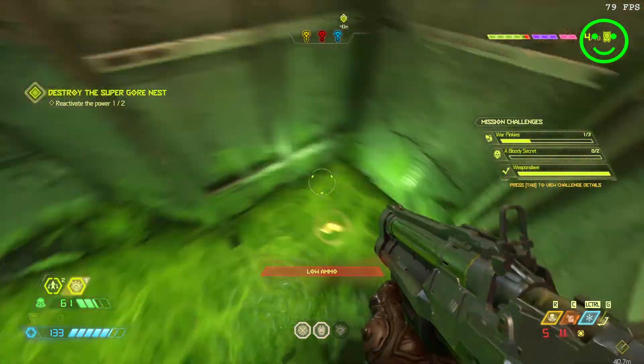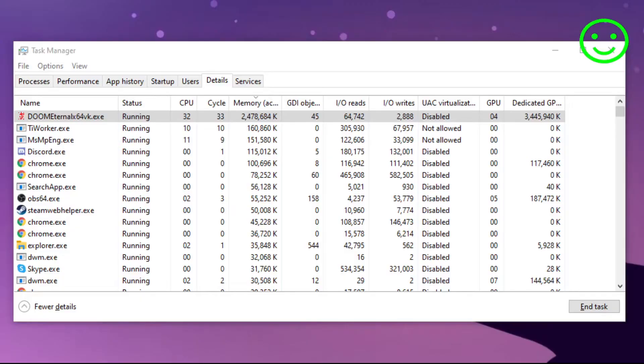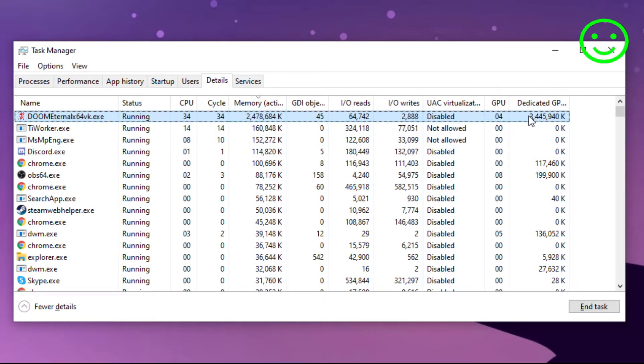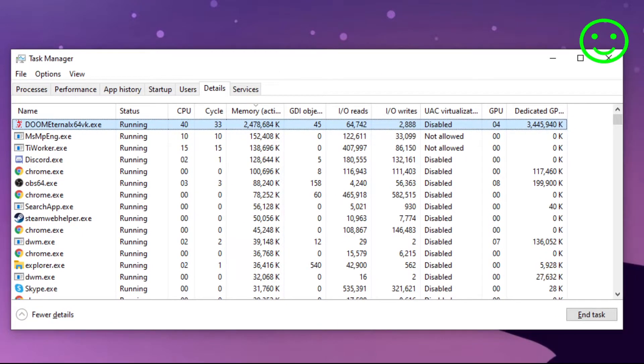On high settings, we have around 2.5 gigabytes of RAM usage, and the dedicated GPU memory required is almost 3.5 gigabytes. That's what's required on high.